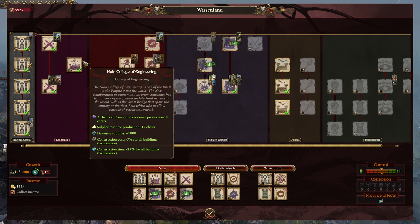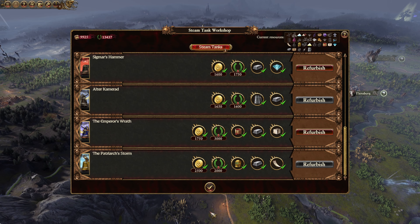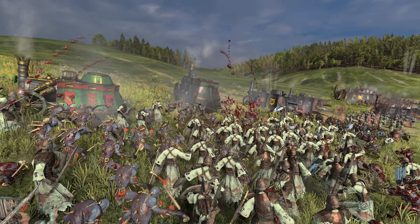You also have new units and a ton of missions. These missions actually give you access to some of the mercenary troops. For most of them, all you have to do is move any character to that specific area. Easy.